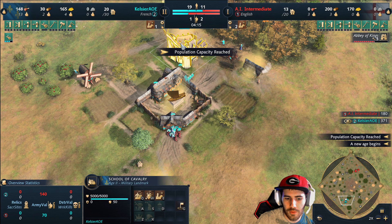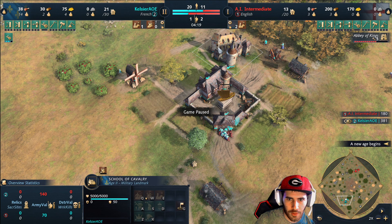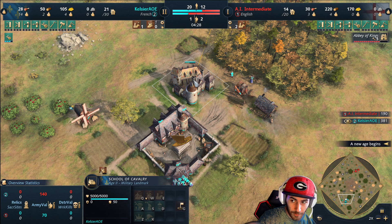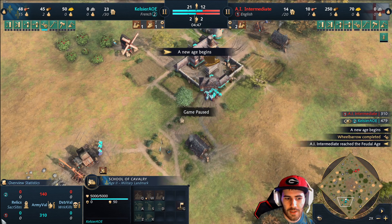From here we're just going to make the knight. The second I aged up, I was able to make the knight. If you are not able to do that, you're doing something wrong - you need to examine your early game build. My first knight was ready right away, and there's the second one as well.